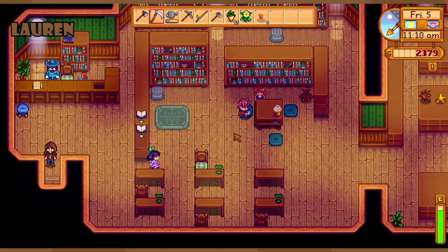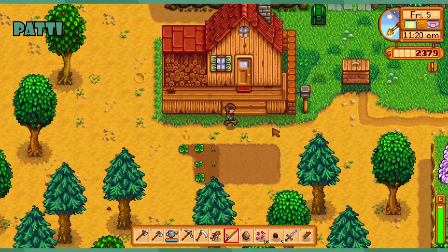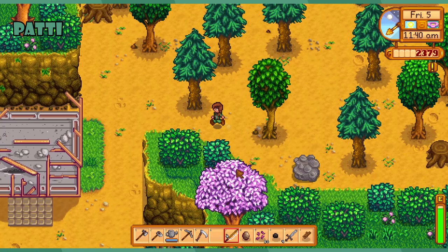Did someone go talk to the caravan lady? I can go do that — I'm headed that way. Do we need any fruit trees? We'll need the pomegranate and the apple. A pomegranate sapling is 6,000 and an apple sapling is 4,000. I've just gotten those from the caravan lady before.